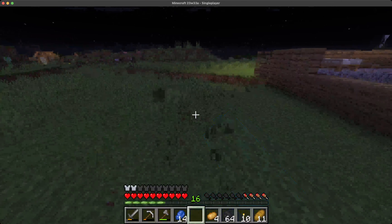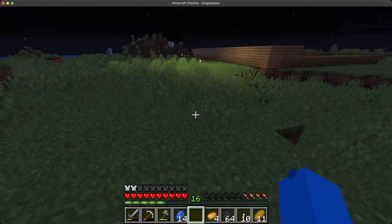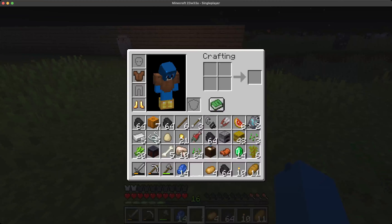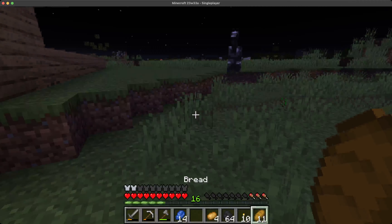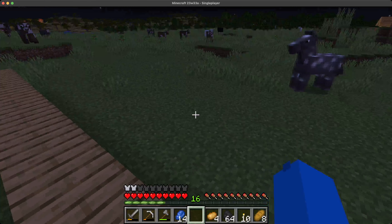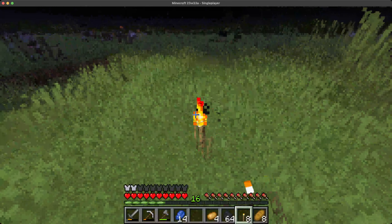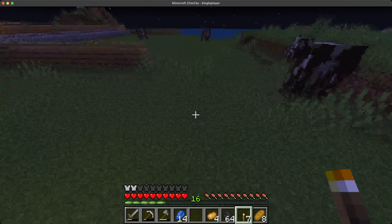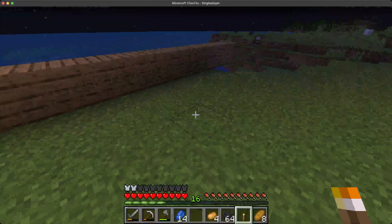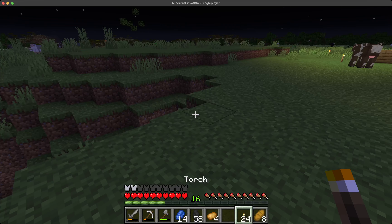Let's start taming horses — we've got a lot we can do within about 100 blocks of us. We're probably not going to be exploring too much for the foreseeable future; it's going to be just hanging here building up our house, building up our area, and helping out these villagers — keeping them alive. We need these villagers to stay alive because we're going to be trading with them. If they're dead, it's going to be hard to trade with a dead villager.